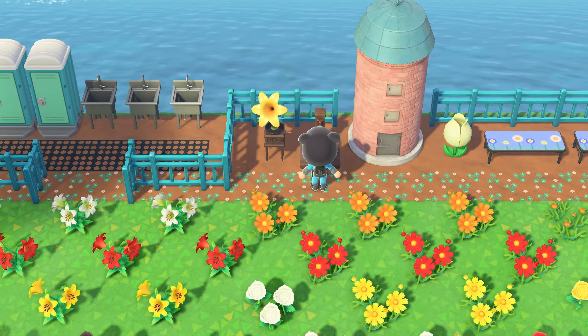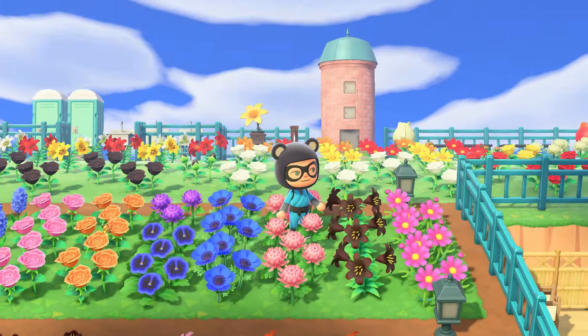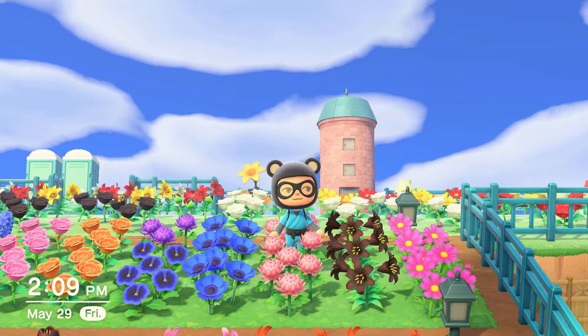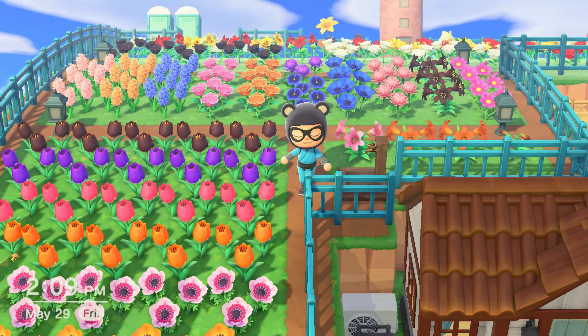Here are all of my flowers that I'm working on trying to make hybrids. Those cosmos — I'm trying to get orange and orange for black. Black roses, trying to get black and black, water with a gold watering can to get gold. Here are some of my completed hybrids, so ideally this whole thing will be full of hybrid flowers. That's my goal at least.